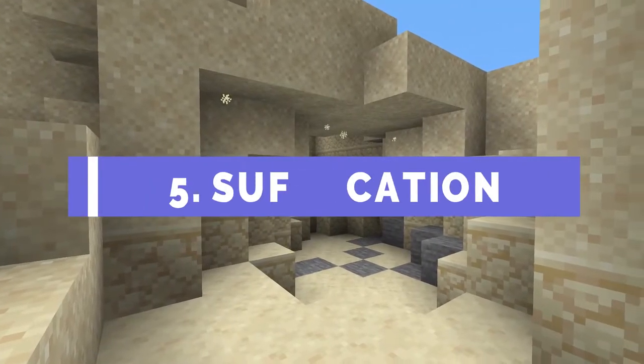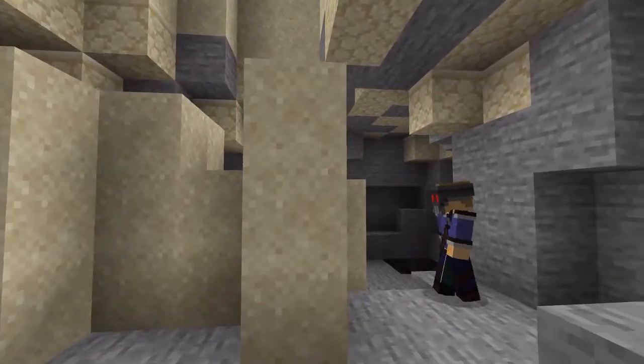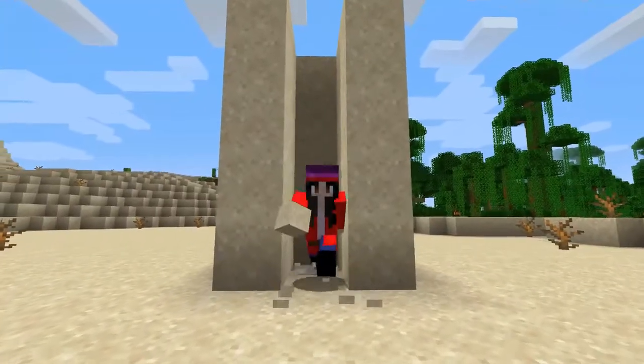Number 5: Suffocation. Gravity blocks such as gravel and sand can be an unexpected cause of death if you're not paying attention. But if you think fast, you can place a torch at your feet to break the blocks as they land, making sure you still have room to breathe.